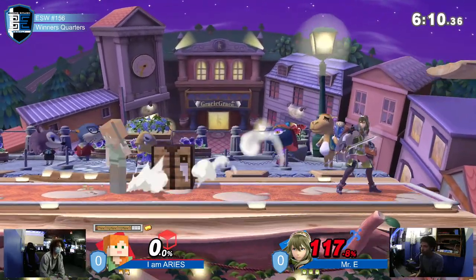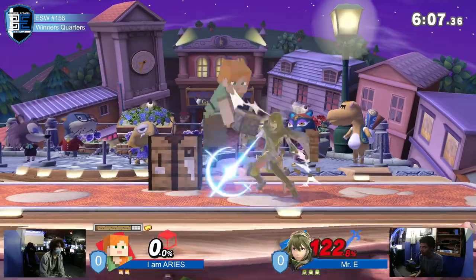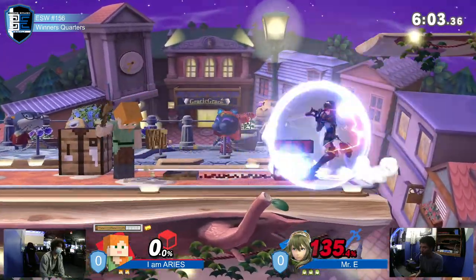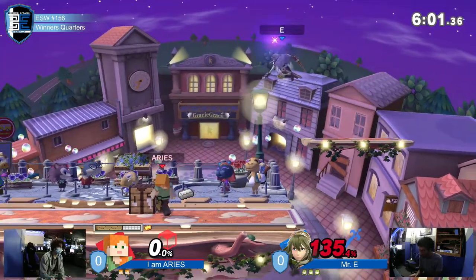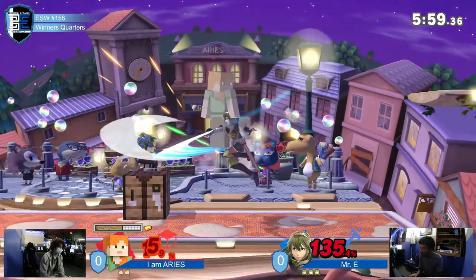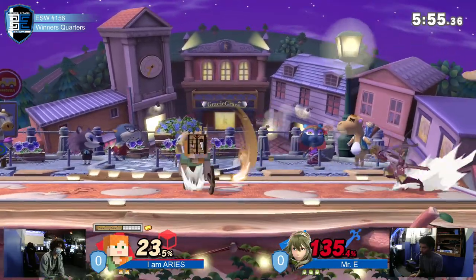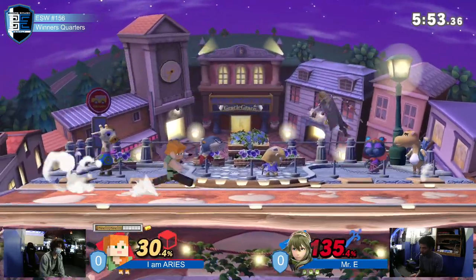Mr. E taking that stock at a relatively early percent. Mr. E was fishing for parry — or maybe not. Gonna explode that TNT — not gonna explode that neutral TNT on the neutral getup. Finds the landing up air into the nair. Puts on a good 30% easy.